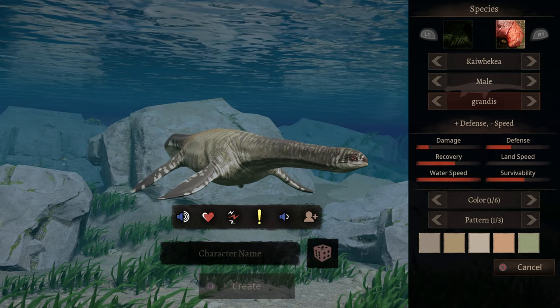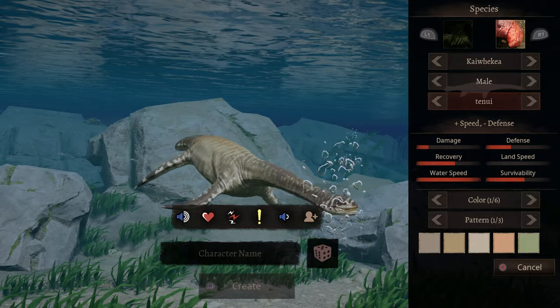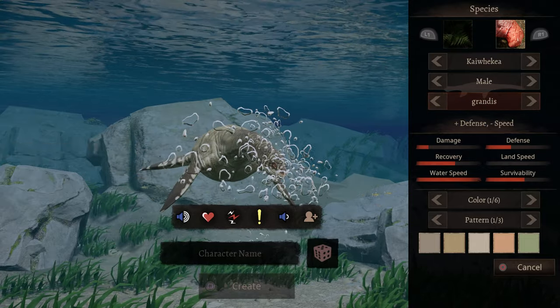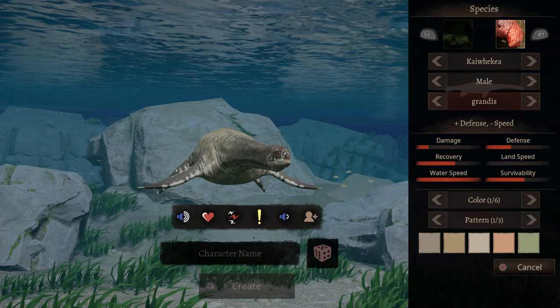So this is his balance build, this is his defense minus speed, and this is his speed minus defense. You can see this one looks a lot thinner, while the defense one is a lot more chunkier.